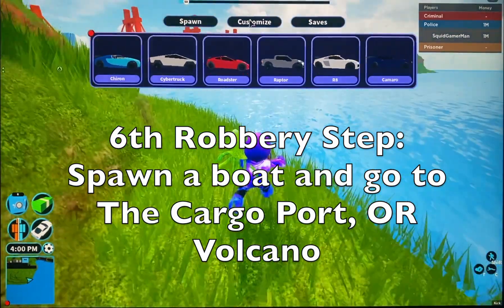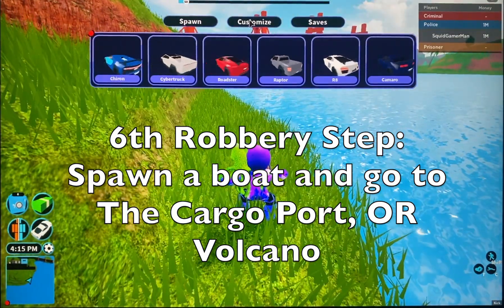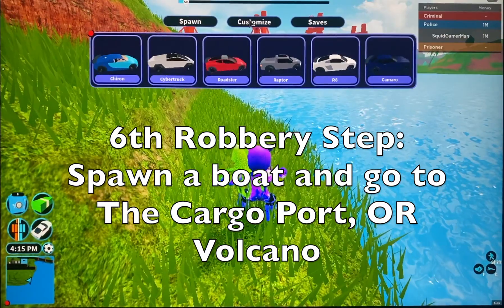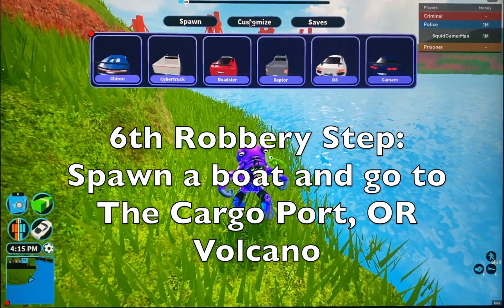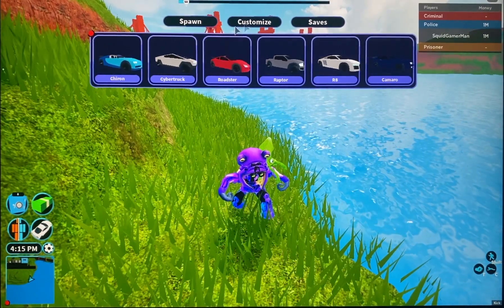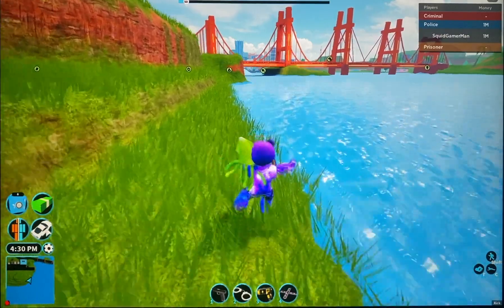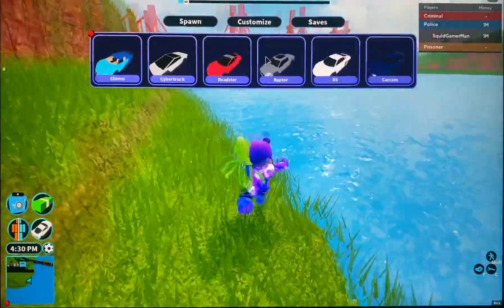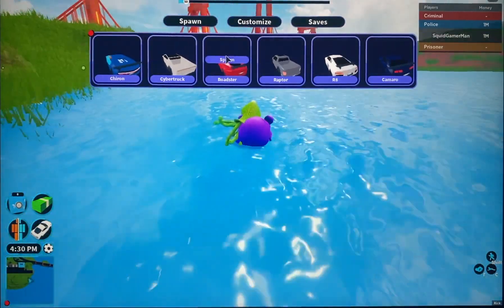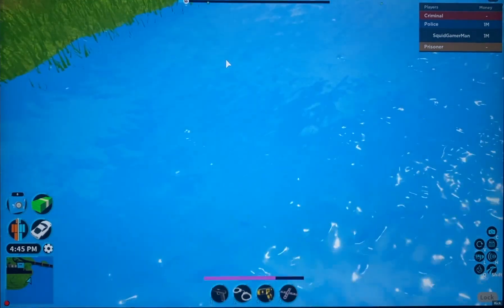The game really needs to have the option to spawn boats. Maybe you could get a jet ski and go over to the cargo port. Criminals should have the ability to spawn a jet ski or cruiser and jet ski all the way over to the cargo port to collect your money, kind of like how you collect it from cargo plane robberies.